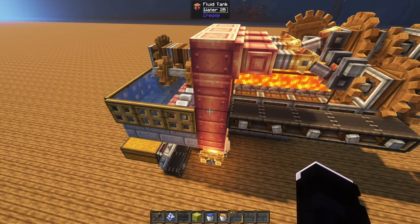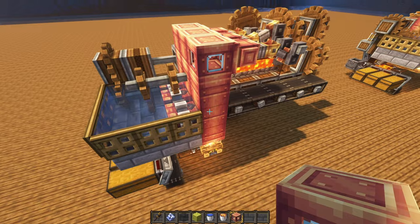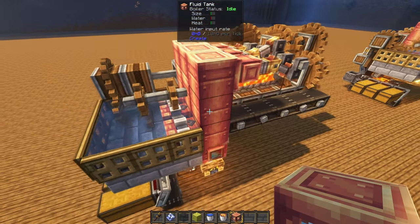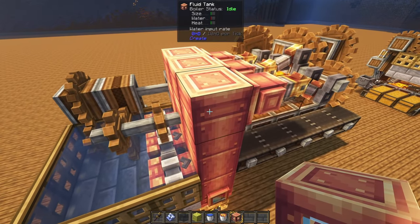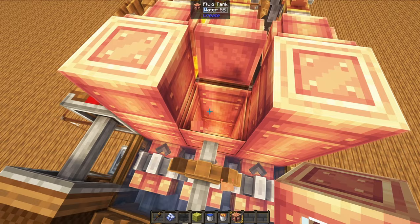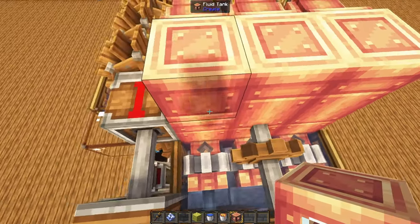Next we want to make sure that the tanks didn't glitch out, which they always do with schematics. We simply need to remove the tanks until we see the one with glitched textures, then replace all of the tanks we just removed. The textures should look connected and it's going to show the boiler status. Do the same for all of them until they all show the boiler status.